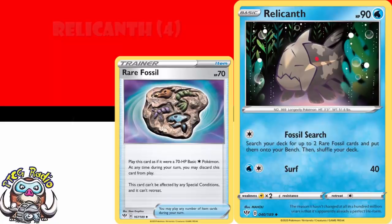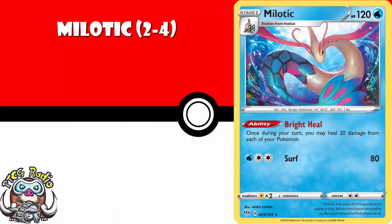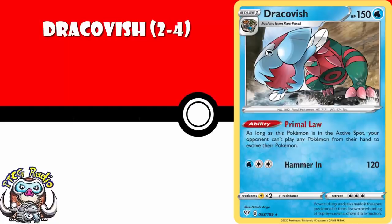Two to four copies of Milotic. It's got a really nice ability that says once during your turn, you can heal 20 damage from each of your Pokemon — the kind of thing that could make its way into a whole bunch of decks. I think we probably need two to four copies of Dracovish. Dracovish could end up being a little tech, or it could be one of the very best Pokemon around. It's got the ability that says while it's in the active, your opponent cannot play any cards from their hand to evolve their Pokemon. This could shut so many decks down — it is a deck in and of itself as well as a tech in other decks.